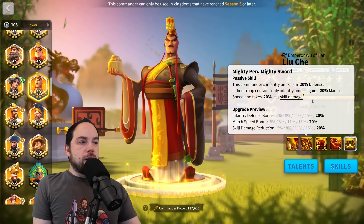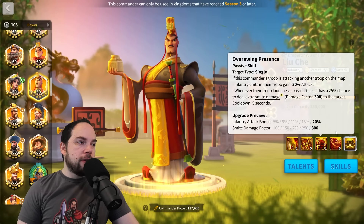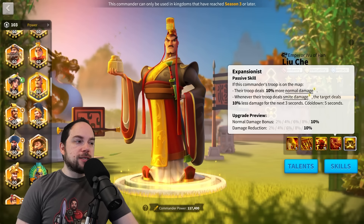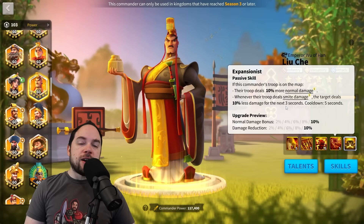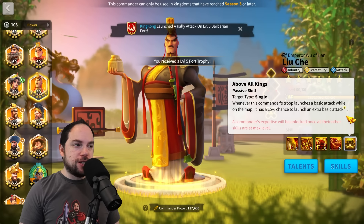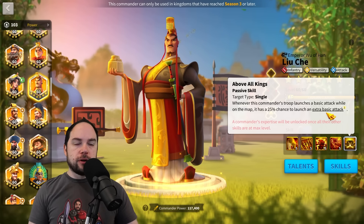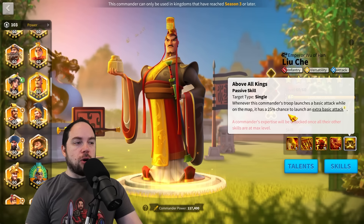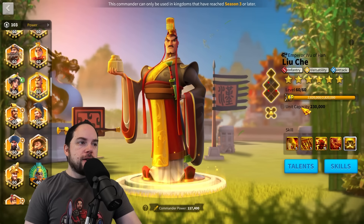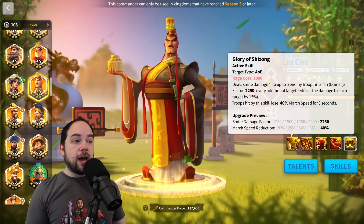He's also got great stats: 20% defense, nice march speed, good skill damage taken reduction, and he requires full infantry. He's got instant proc smite damage as well. He also makes you deal more normal attack damage, and whenever you deal smite damage the target deals 10% less damage for the next three seconds — so he's even got a debuff. On top of that, when expertised he has a 25% chance to do an extra basic attack, which can trigger other forms of instant proc damage and buffs that fire when you launch a basic attack. This commander is insane.